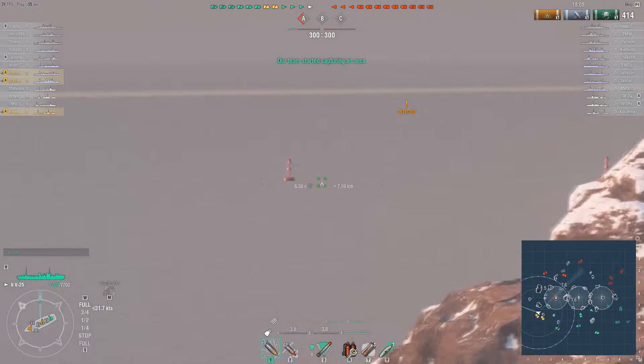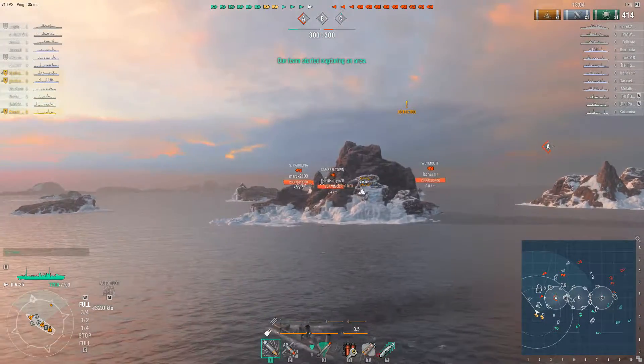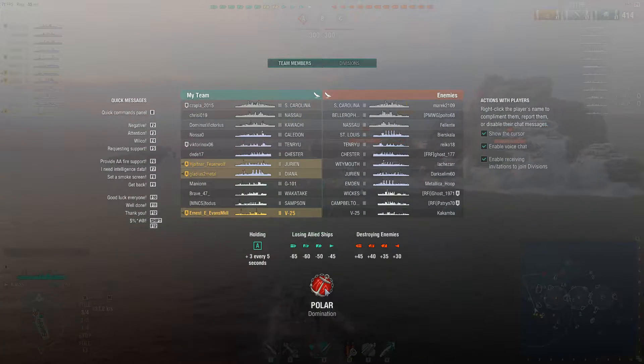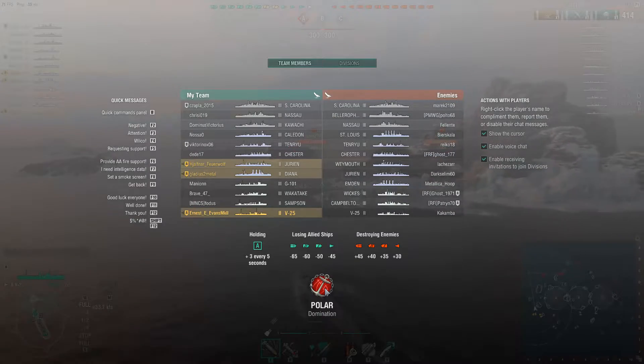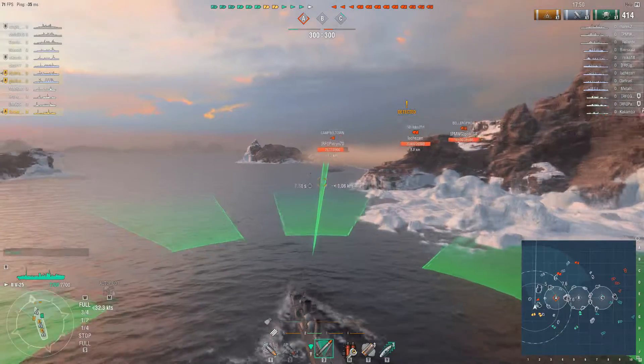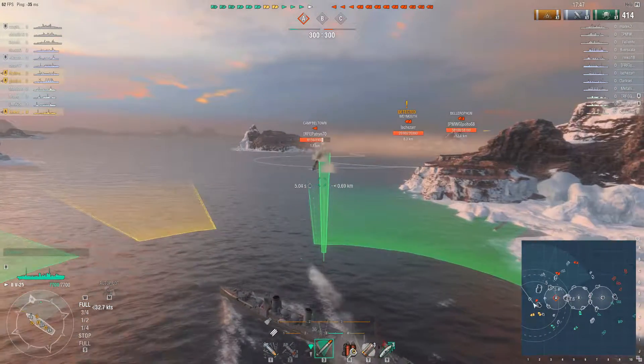Quite thankfully they've all spawned together on the map and they're going after the Campbelltown. Now the Campbelltown is actually paired up with a Wix — probably two of the most powerful destroyers at this tier, you could argue. And he's coming around for the strike. Here he is — Campbelltown, very close range.